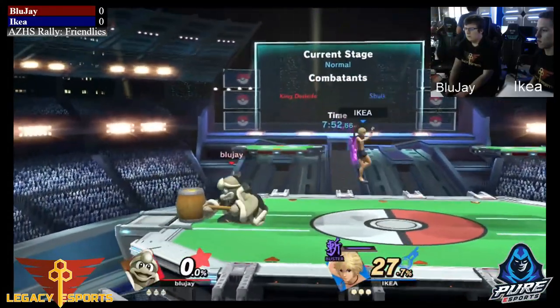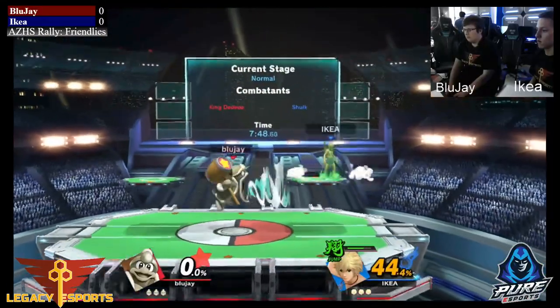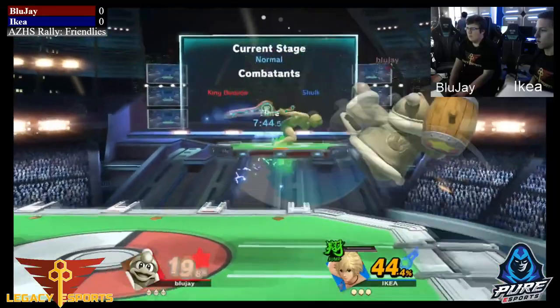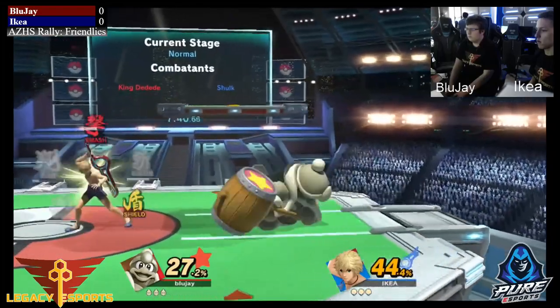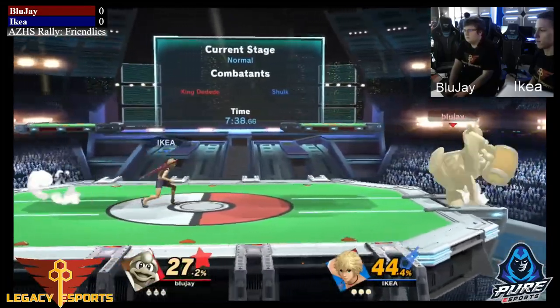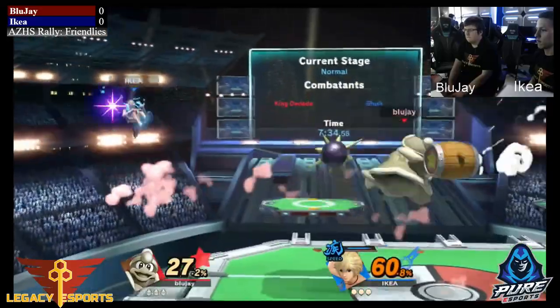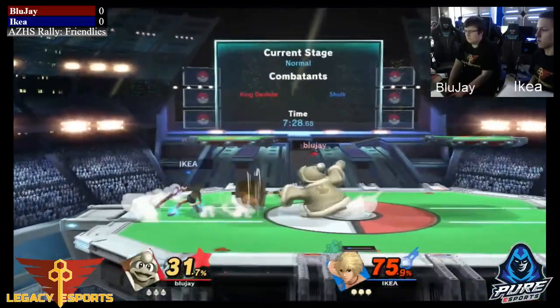BlueJay starting out with speed, moving pretty quickly, then switches to Buster — he's clearly looking to put on as much damage as he can. He's very quick with these switches on the Monado arts, which is a good sign. A lot of folks have a hard time switching between the arts, and that's actually the reason Shulk becomes such a hard character to play — you have to know the timings of the arts and know when they come back up, since there's a cooldown between switching.